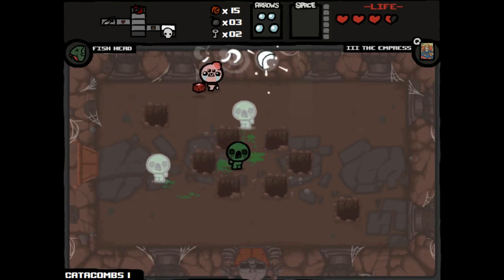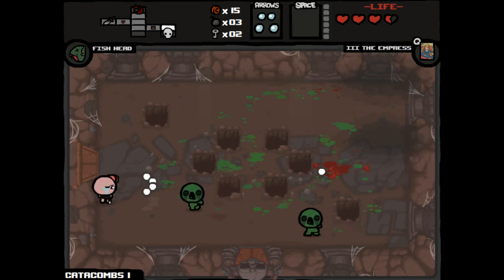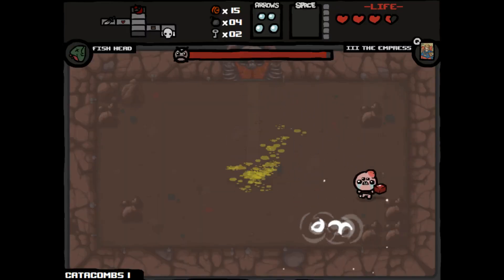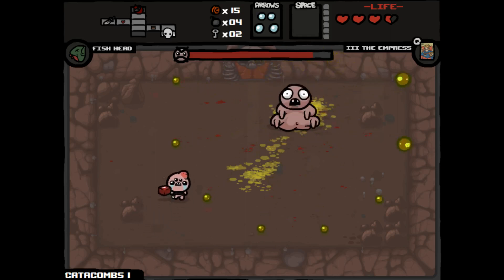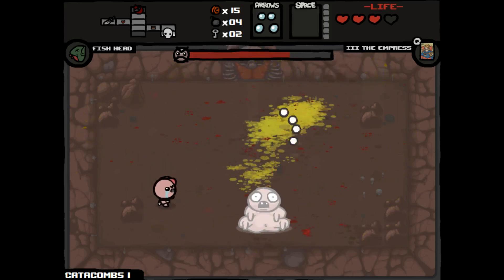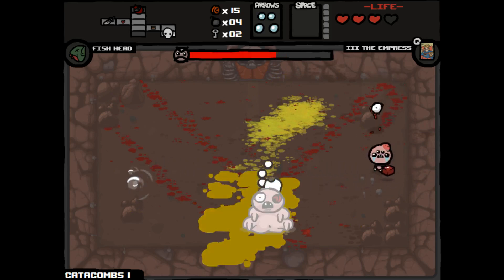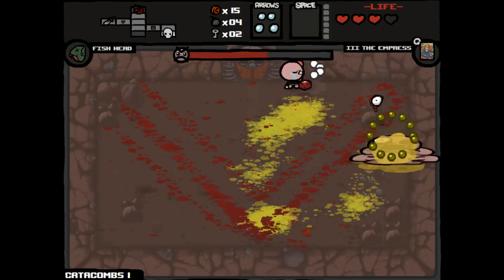Might as well fight our boss right away. It's Peep — a boss I'm not the most strong with because I've got to learn his patterns for his shots. Not very good at dodging his fire right now. What's nice is when he's slowed, his bullets are slower too. I'm going to try to keep him slowed as much as possible to make dodging his bullets a little easier. Looks like we can actually shoot Peep's eye too, and that will slow it down.